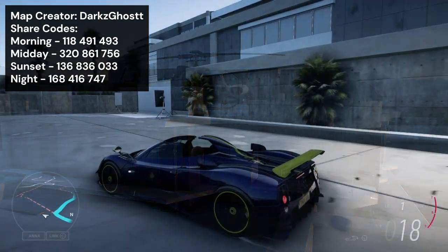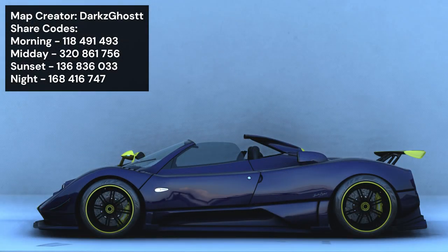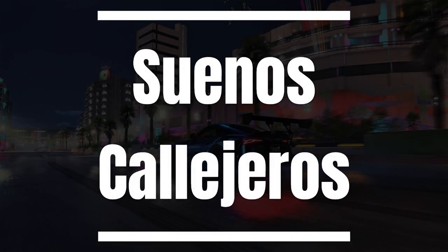Around the back on the balcony there is a white sheet background which you can use for doing photo shoots with your cars. The sunset over the Cloverfield also provides a nice scenic backdrop.